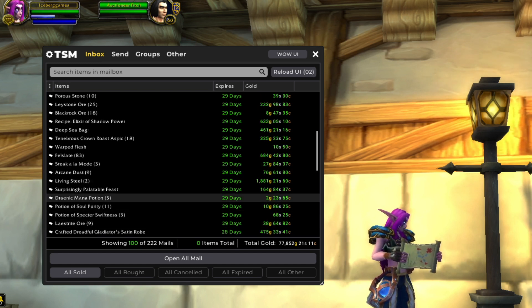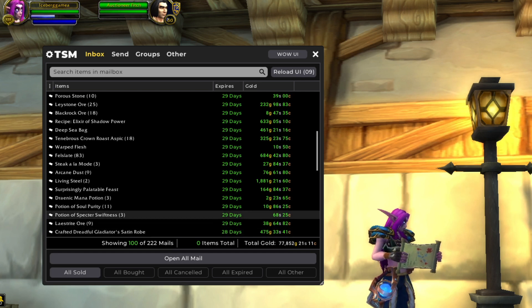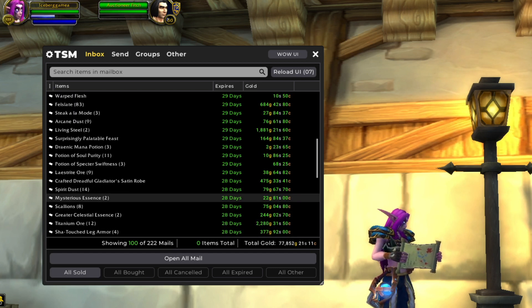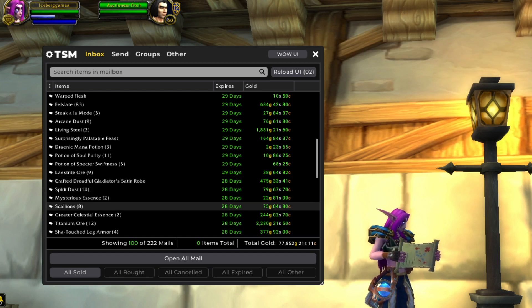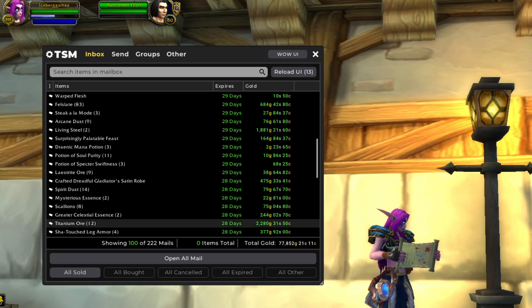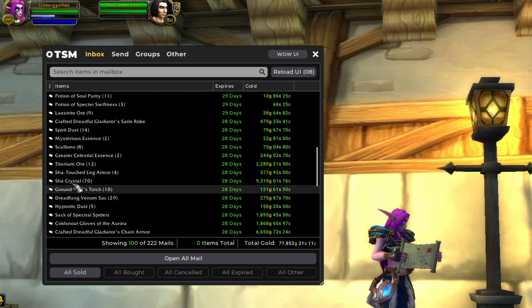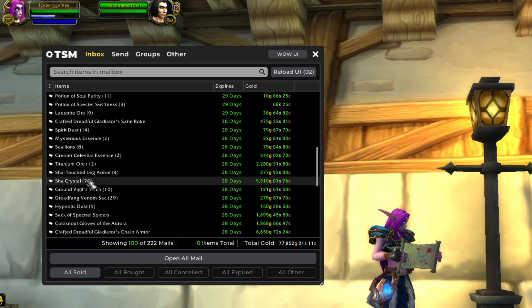A Feast. Draenor Mana Potion — I was experimenting with Warlords of Draenor Alchemy to see if there's a gold making opportunity there, and I'm still on the fence about that. Here is a Crafted Dreadful Gladiator Satin Robe — this is a Pandaria Transmog. Titanium Ore from our usual Wintergrasp farm. Some Sha'Touched Leg Armor from Pandaria Leatherworking. Okay, this is where things get interesting.